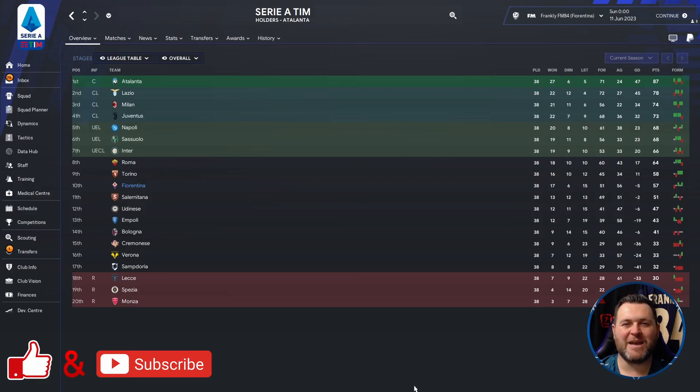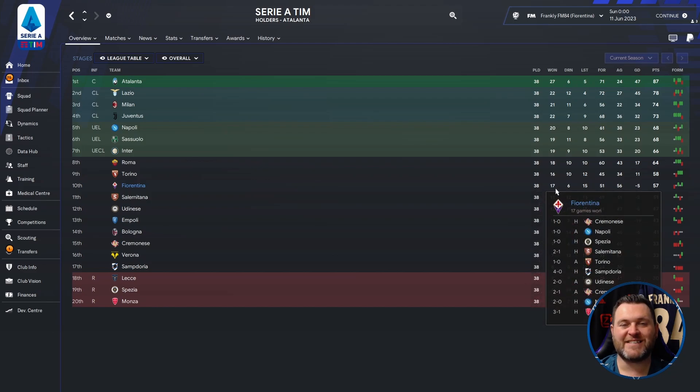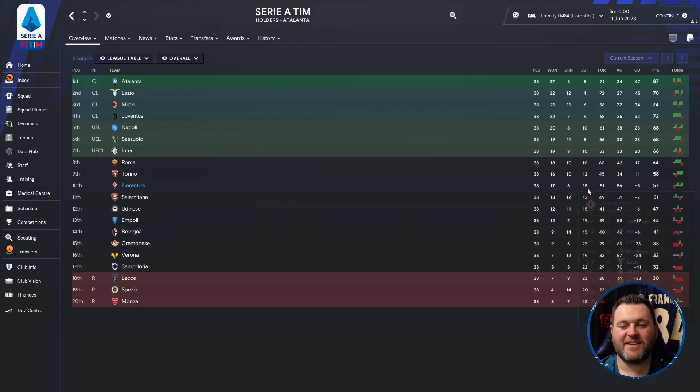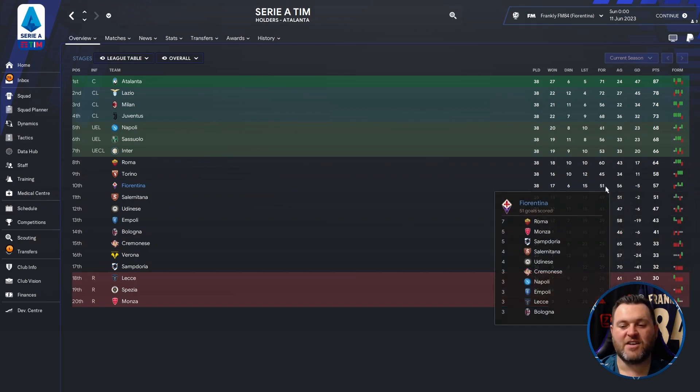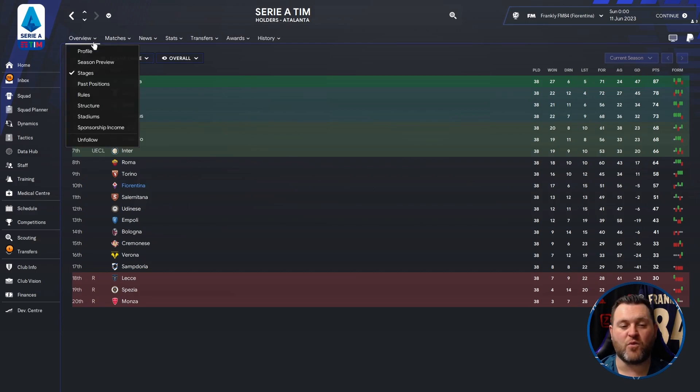Finally, jumping across to Italy and Serie A, we're looking for Fiorentina. We find them in 10th place. They played 38 games, won 17, drew 6, lost 15, scored 51, conceded 56, with a minus 5 goal difference, finishing on 57 points. They were 9 points behind Inter who finished 7th and qualified for the Conference League, and 11 points behind Sassuolo who finished 6th and qualified for the Europa League.